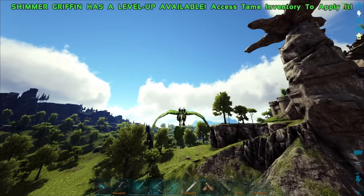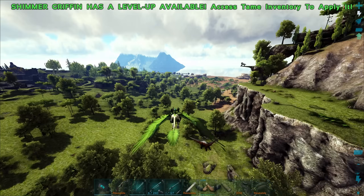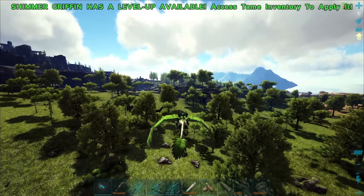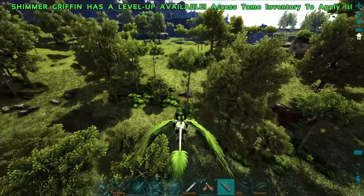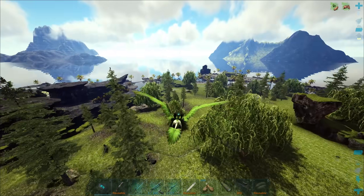It's not like I can find like 20 Rexes in the same area, and I don't want to be running around across the whole map looking for them. I'm just gonna go and check areas where I've seen a bunch of them in the past and check the levels on them. Not really too much good luck so far — I killed a couple here just a second ago.